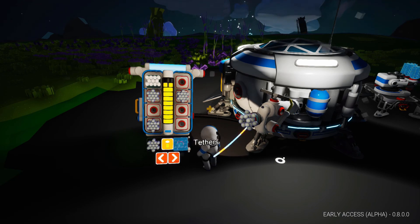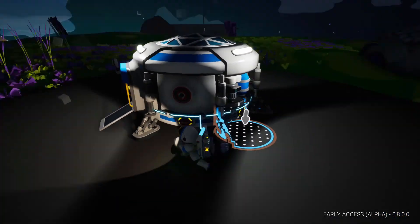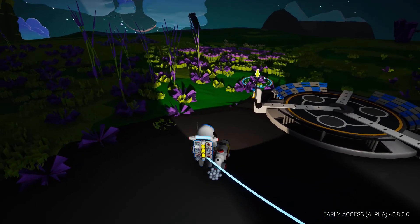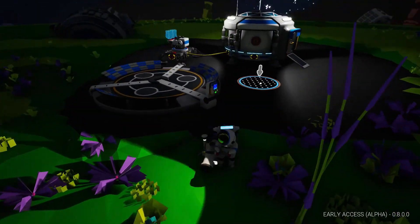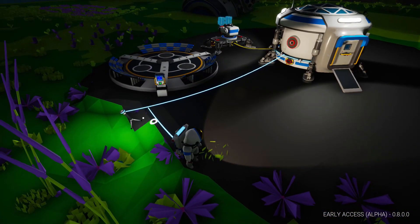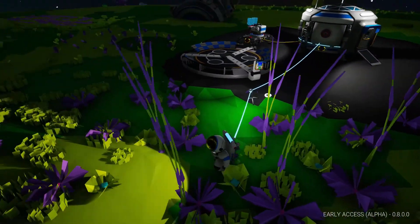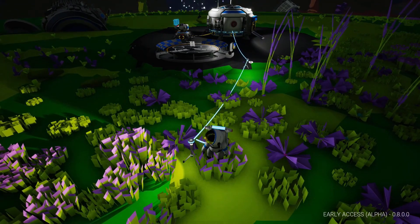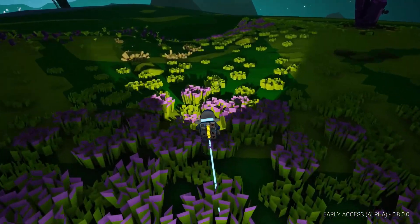Now, we're going to have to find some compound or resin — and actually there it is over here. As we run away you'll see that our tether connection breaks. To continue getting oxygen out to where we need to go, we need to drop these oxygen transfer tethers. As you hit the maximum range it will break — T will drop another one. So continue to do that until you're where you need to go. It breaks — hit T, drop it again.